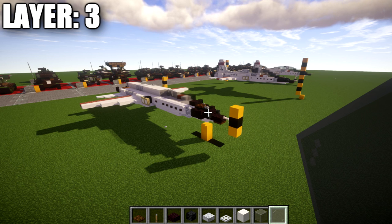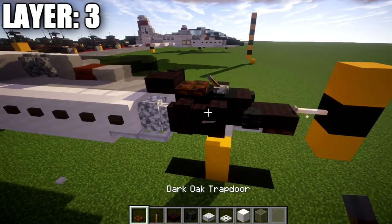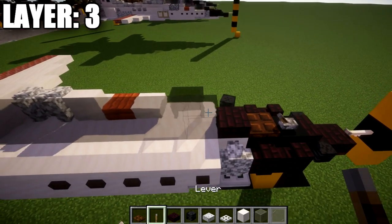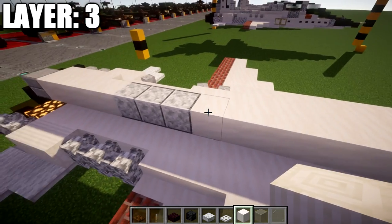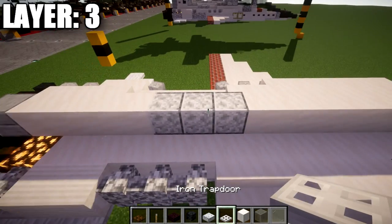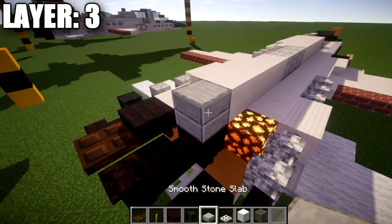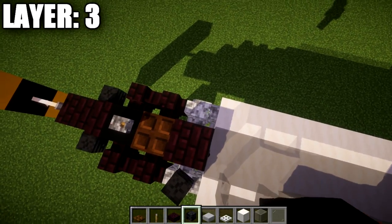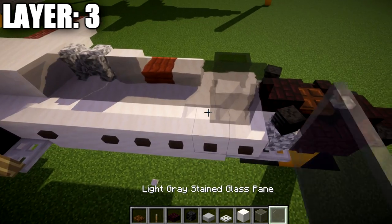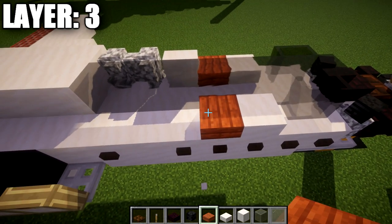Moving into layer number three — to get started, we're going to place down a lever on top of this black concrete block and flip it backwards facing the rear of the vehicle. We then want to place down a dark oak trapdoor, followed by another brick slab, and then seven light gray stained glass blocks back. After that, place down six smooth quartz full blocks and then three polished diorite blocks. After that, place down another row of four quartz full blocks and then a smooth stone slab on the end. We're then going to place down a wither skeleton skull on top of this diorite wall at a slight angle, then a quartz slab followed by an acacia wood slab, and then a smooth quartz stair.